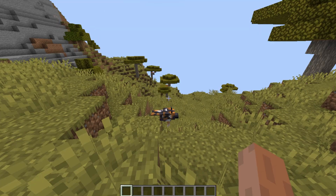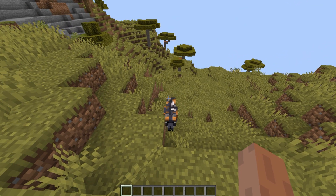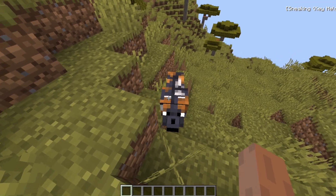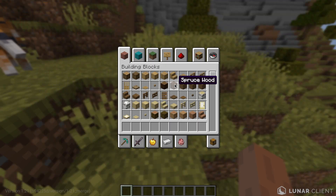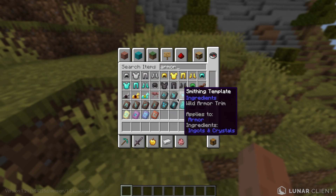I just spawned a new world and I saw these dogs — they're colored according to the biome and that looks so good. They also added dog armor... I don't know where it is.